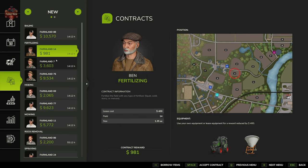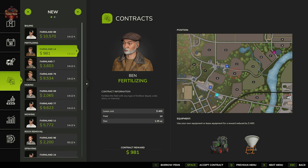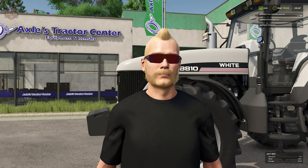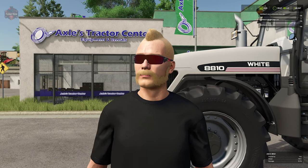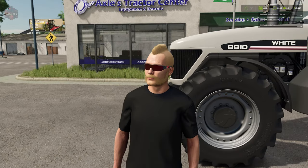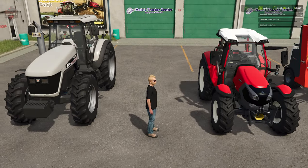Once we have three contracts, if we try to take on a fourth contract it's going to say sorry, you're pretty much obligated at this point — come back once you've completed a contract. We can see our active contracts right here. Something new with FS25 is up in the upper right corner you can see a status of our contracts: a bale wrapping contract on Field 84, a baling contract on Field 19, and a deadwood contract.